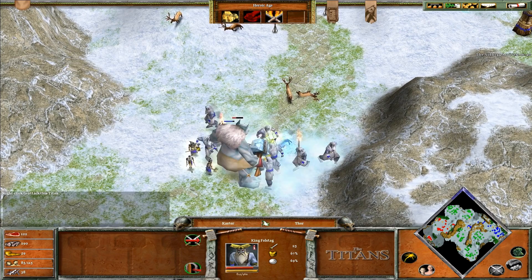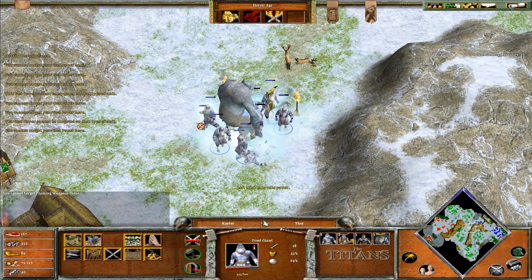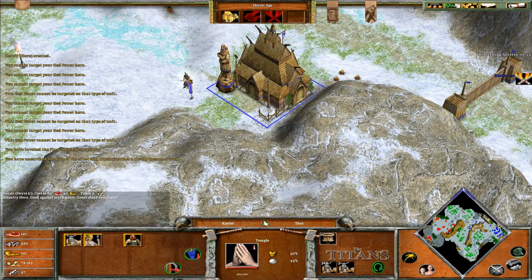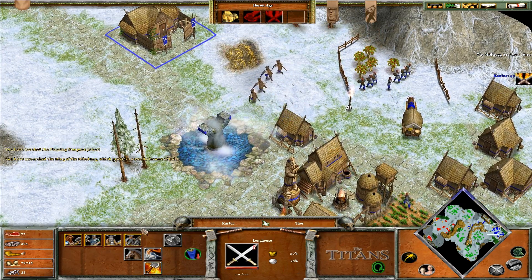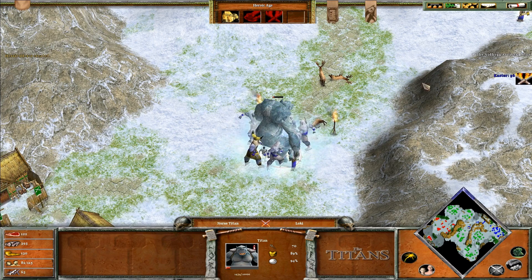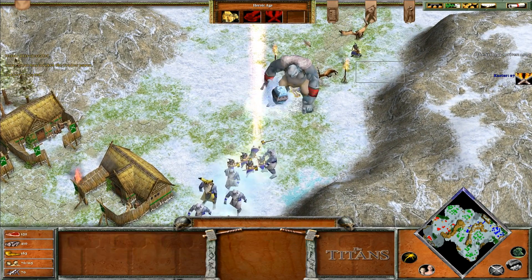Come on Fulstag, freeze him. Constantly with flaming weapons — come on. We don't even need to finish up, by the look of things.